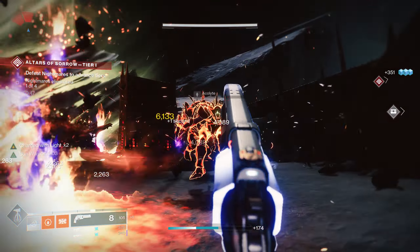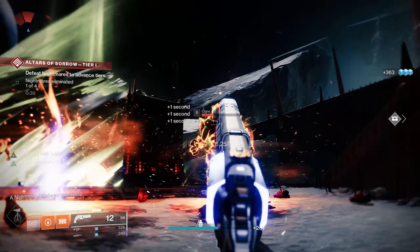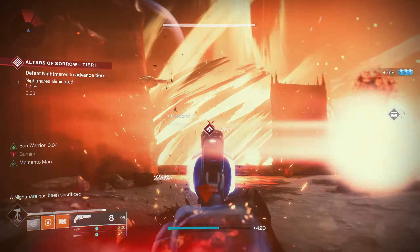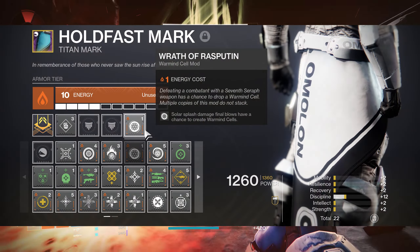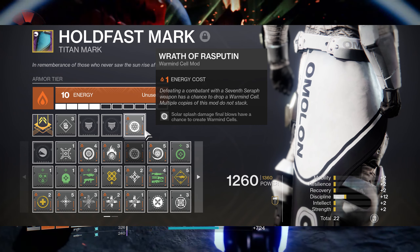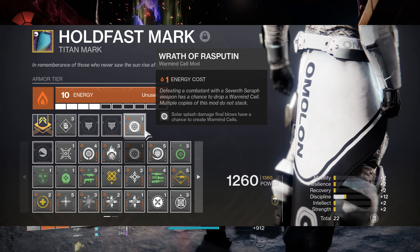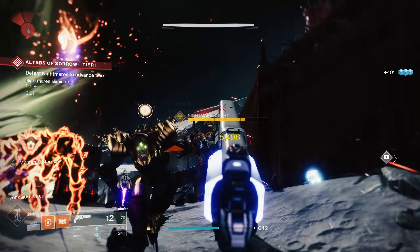The key to this build is any ability or weapon that causes Solar Splash damage, like the weapons I mentioned a moment ago or your grenades, and a little old mod called Wrath of Rasputin. The mod reads: Solar Splash Damage Final Blows have a chance to create Warmind Cells. So any explosion damage that kills an ad from something like Firefly or a Solar Grenade can drop a Warmind Cell.